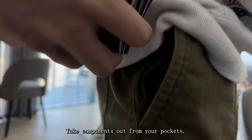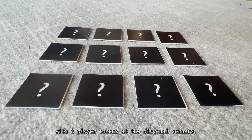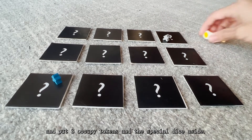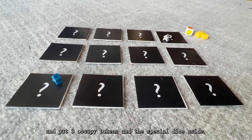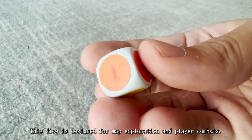Setup: Take components out from your pockets, place the 12 cards in a 3x4 area, with 2 player tokens at the diagonal corners, and put 3 occupied tokens and special dice aside. This dice is designed for map exploration and player combats.